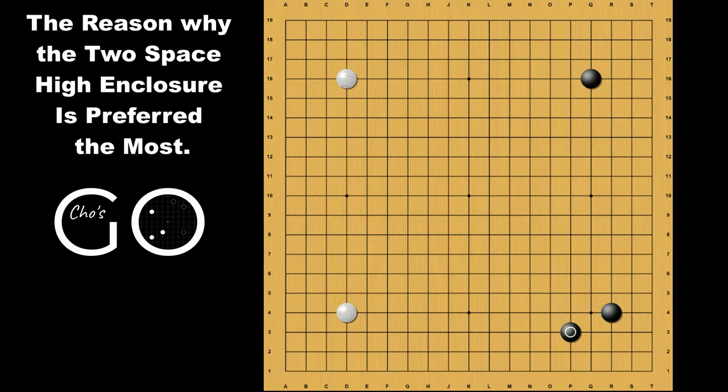Secondly, this knight move encroacher was also one of the most played encroachers, but I believe this encroacher has been barely seen in pro games since AI came out. The reason is that even if this encroacher is the most defensive and solid, the value of corner territory is estimated less than before by AI because of this shoulder hit and this attachment, which can easily limit the potential of the corner.